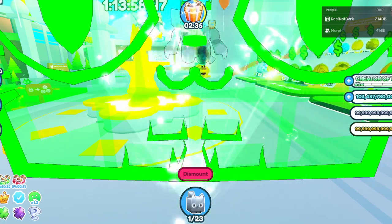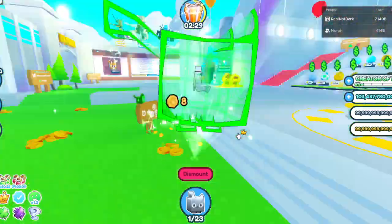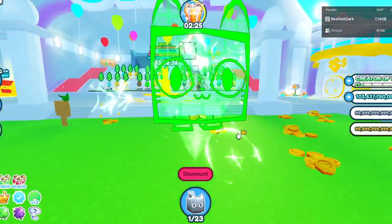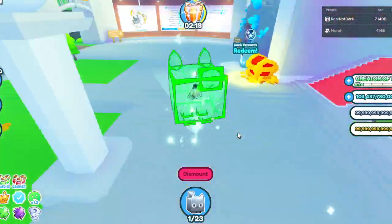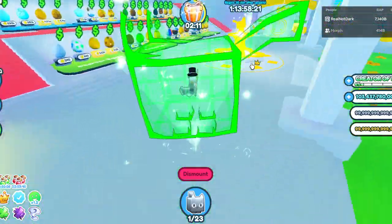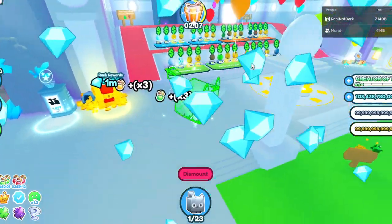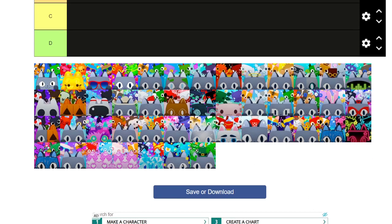Hey everybody, welcome back to another video. Today I am back in Pet Simulator X and I'm going to be rating every single icon that has been a Pet Simulator X icon — so for every single update basically, except for the one that comes out in a day and 13 hours, since I'm recording this before then. I'm going on vacation. But basically, this is all of the icons. We have 46 because there's been 46 updates. I'm not going in any order because I honestly completely forgot what the order is — they put it in randomly. If you want to play this tier list yourself, the link will be in the description.